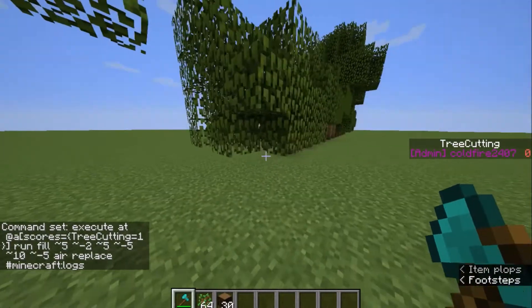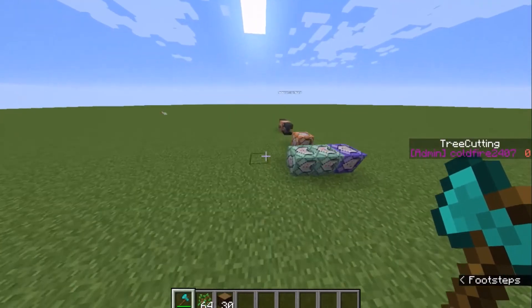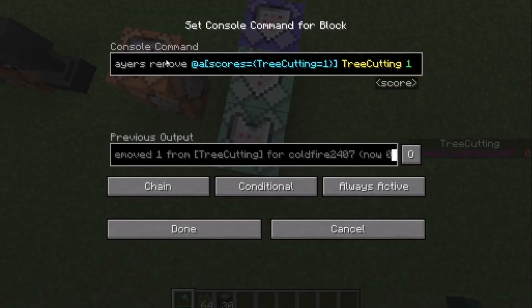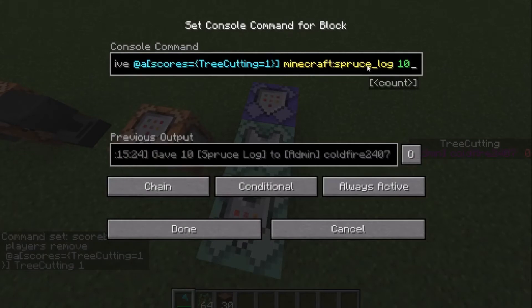This is pretty good for minigames on a server that you want to just be a command server. If you want them to get a different type of wood, you can change it over here. I have spruce — I can change it to oak, or any block really.